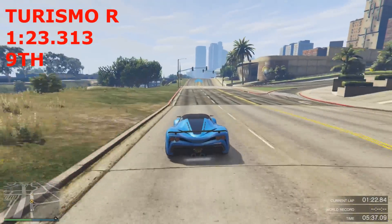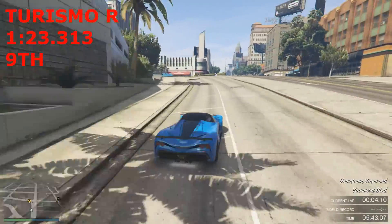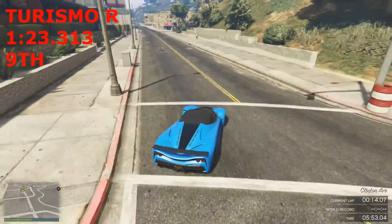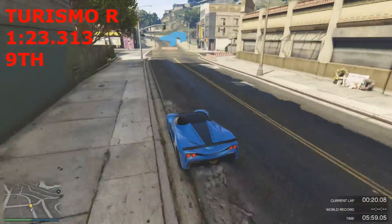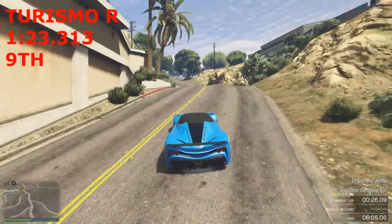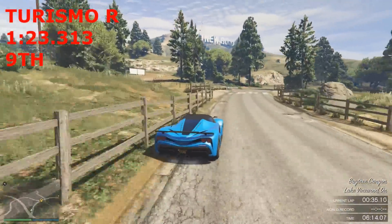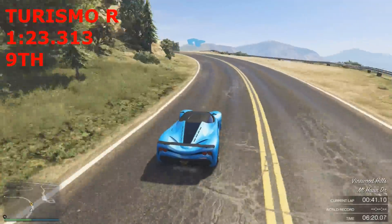Next up we have the legendary Turismo R — the grotty Turismo R — which got a time of 1 minute 23.31. This car is about handling. It's not about pure pace, acceleration, or top speed because it doesn't really succeed in any of those categories. What it delivers is supreme handling and balance. It's really nice to drive on pretty much any track in the game — it's just a dominant car and people respect it so much because it handles really nicely.